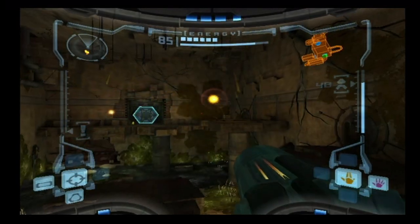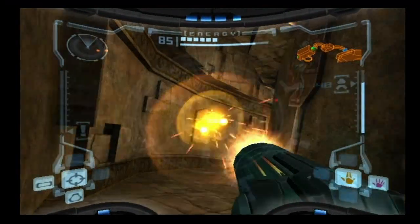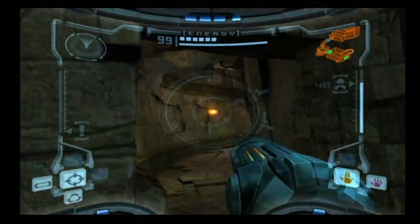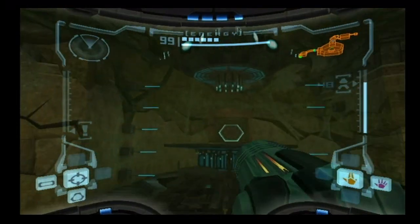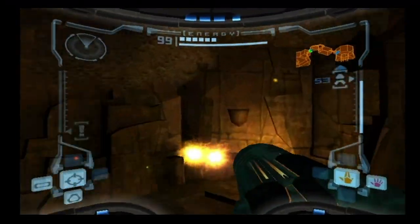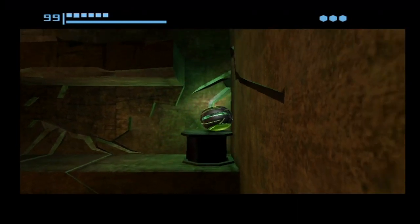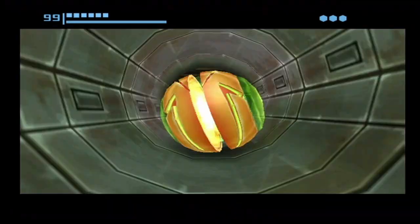We've got some shriek bats here — nothing to be worried about. There was a missile expansion in this room but I got it already. There should be another missile expansion coming up shortly. I'm kind of taking it as I go — I don't remember exactly every single room by name that they're in, but when I come to it I notice there's a missile expansion and grab it. I might as well stock up on some missiles since I got so many expansions — I can carry like 60 now, with 58 at this point.